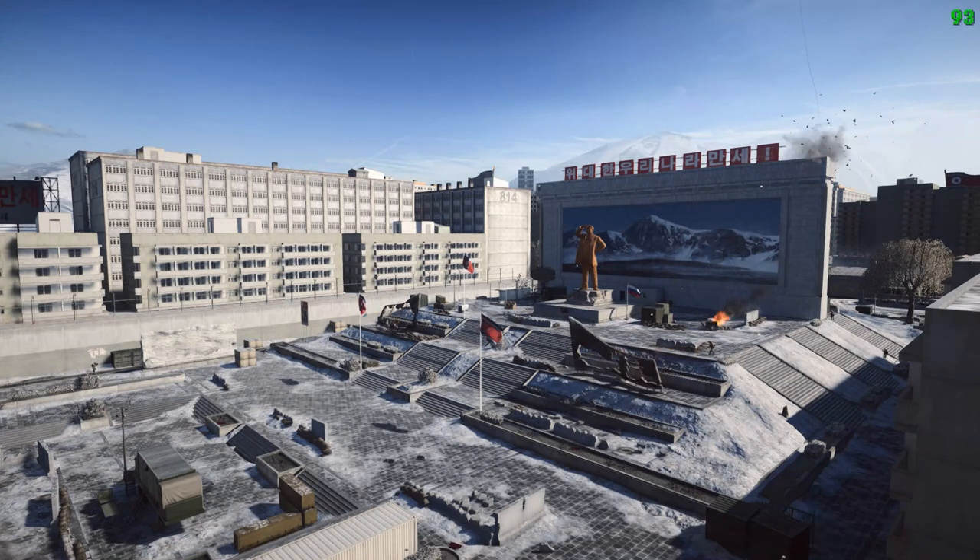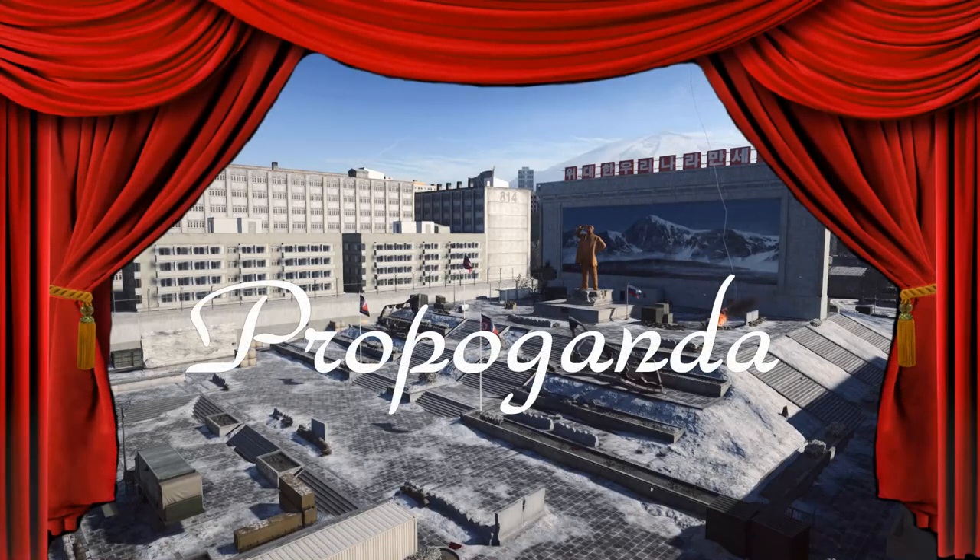Usually Propaganda is an absolute dream to play. It flows, there's different locations for different styles of play. Every class can have a role and actually do a job. There's enough open spaces and long firing lines for recons. Spawn beacons are really useful on Propaganda because there's no helicopters. Engineers have got tanks and armour to deal with. Support have got nice arcs of fire for their LMGs. And when you haven't got helicopters to leapfrog enemy troops, those frontline revives become really important. For those reasons you're prepared to overlook the sometimes dodgy spawns, and Propaganda comes in at number four.